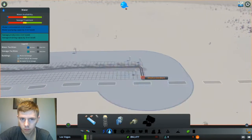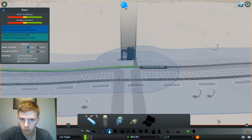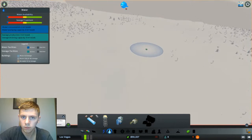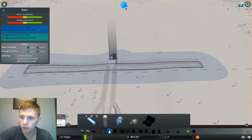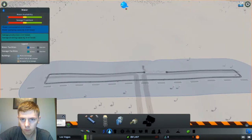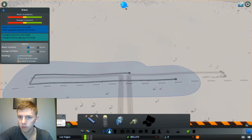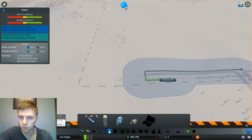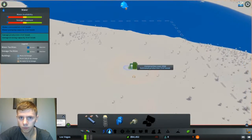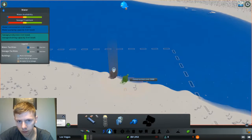We're going to put it like this, and we're going to put it like that. I guess either way you're going to have to go all the way over there. Yeah, I don't like that, so I'm going to have to delete it. What I'll do actually is put it all the way by the water, and then take the pipes and transport that all the way. Because either way, I'm going to have to spend money on the pipes, so I'll put this all the way over here just because I don't want it to be intrusive.